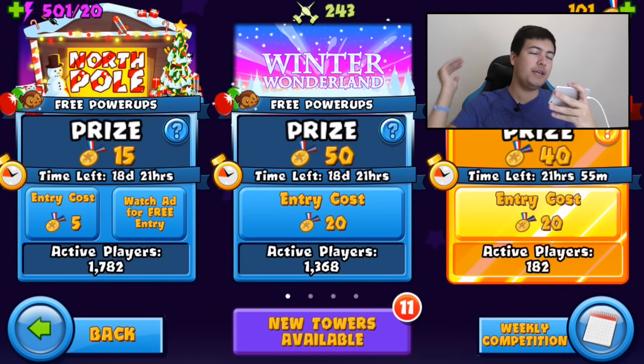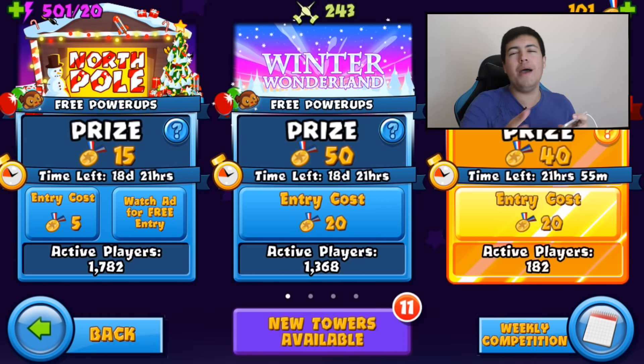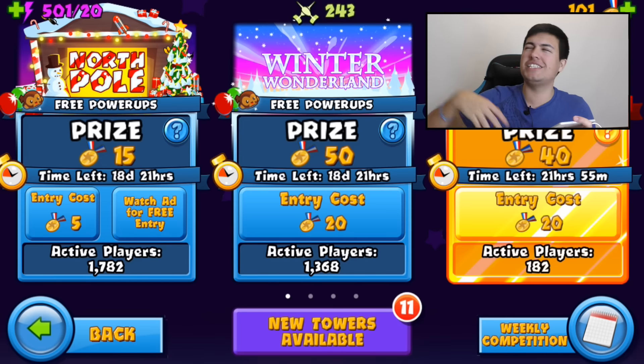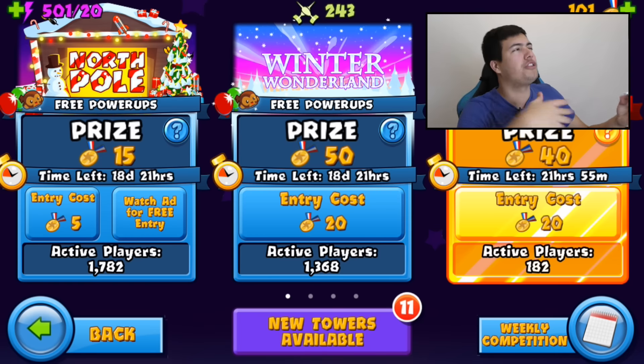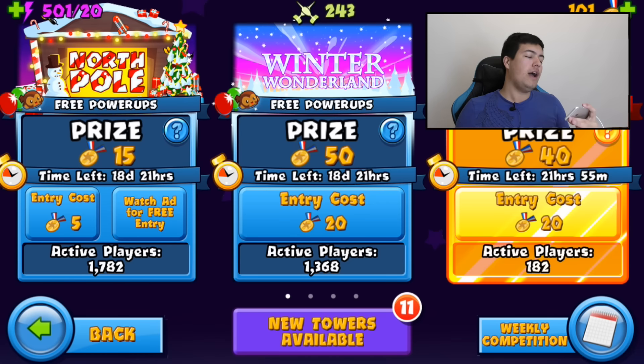They finally fixed it! The Winter Wonderland now gives a correct prize of 20 medallions. Remember last time we looked at it, you had to spend 20 medallions and only got 30 back, which made no sense. You now spend 20 and get 50, so you get even more than you do on White Wasteland at the moment.